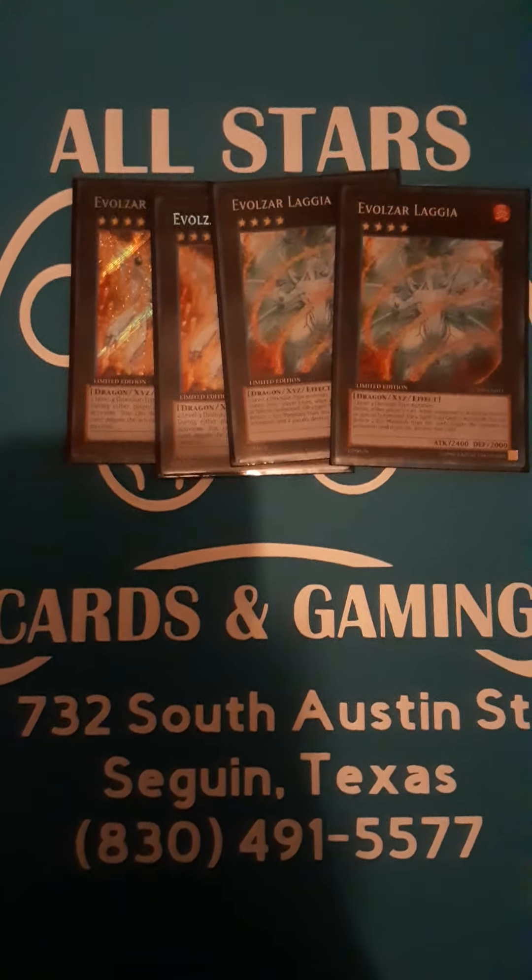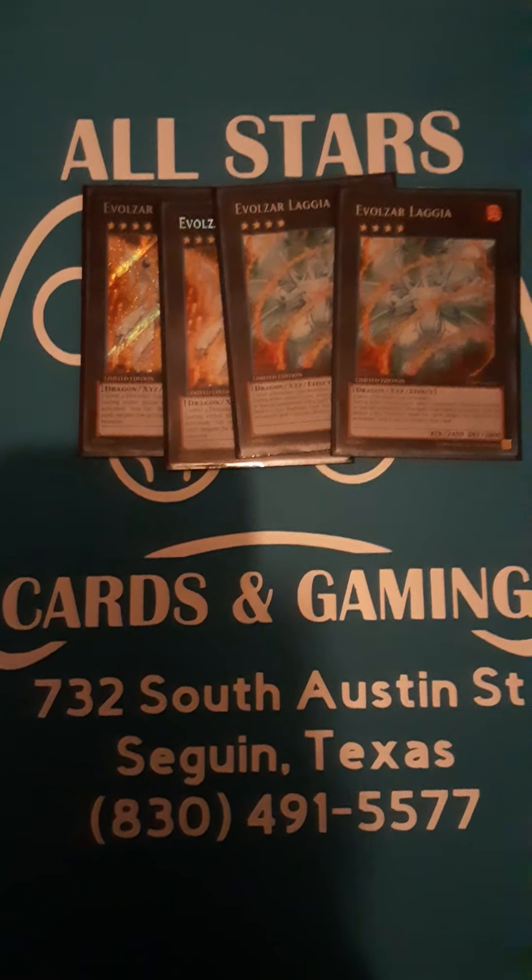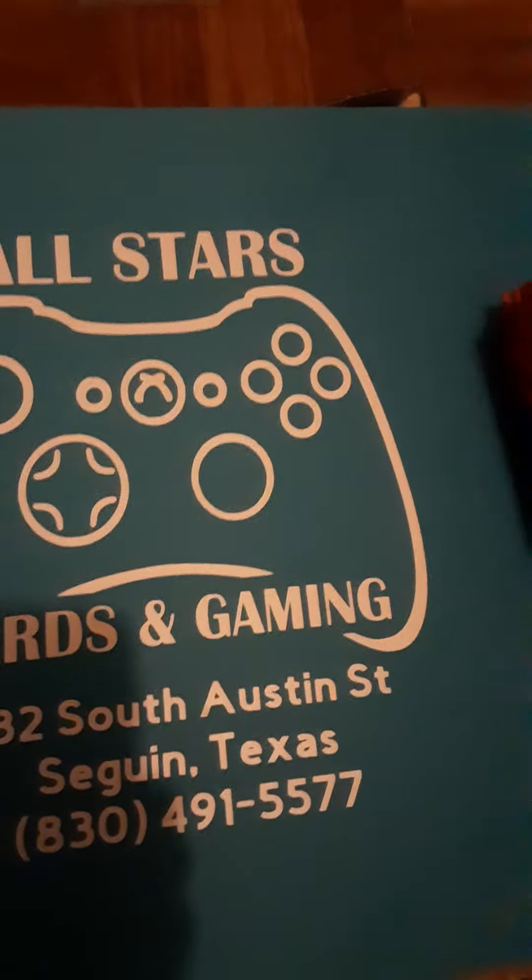Moving on to the extra deck. We play two Dolka and two Lagia. What Lagia does is it's a summon negate and a spell and trap negate. What Dolka does is it's a monster negate, and it's not once per turn — so that's really cool.